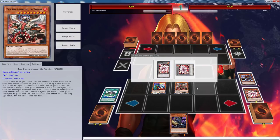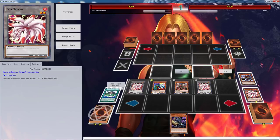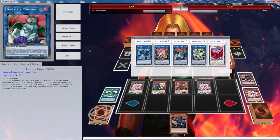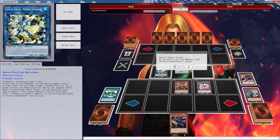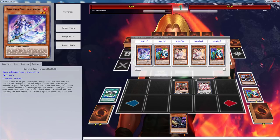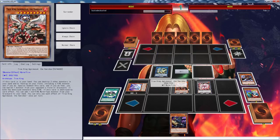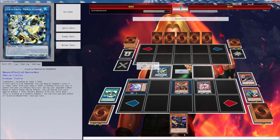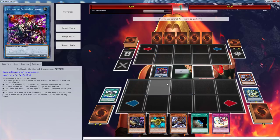Actually we can work with Gozuki — we can get the nine-tailed fox and then get the token. So we're going to use a token and Uni-Zombie and go into Crystron Needlefiber. Needlefiber is going to trigger and get us the two-star tuner. Then we can use all four to go into Skull Dread — we're going to use those four to go into Skull Beat and then use Skull Beat's effect to draw four and put back three.